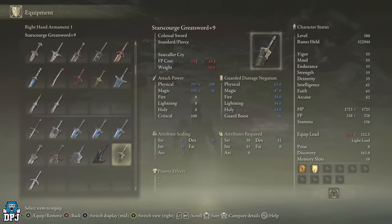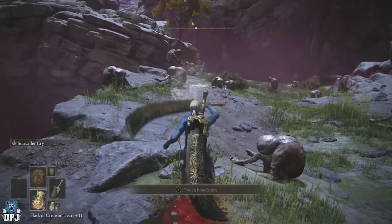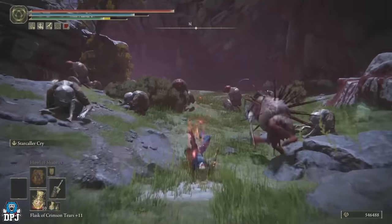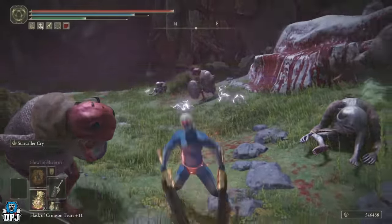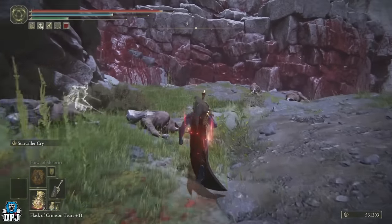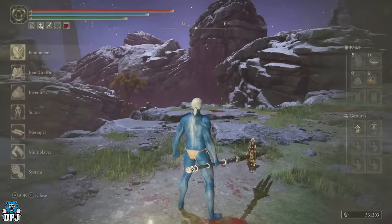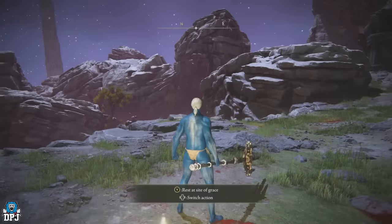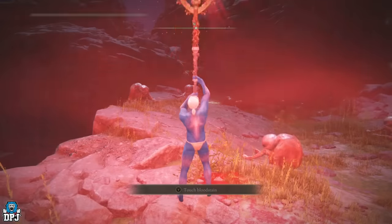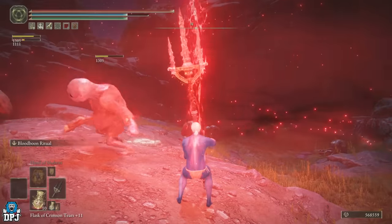There are other weapons that work well here. The Starscourge Greatsword works great — just equip it, run in and press your unique attack twice to take them all out, though it requires a bit more effort than the Relic Sword. Mohg's Sacred Spear, which you get for defeating Mohg — the main boss of this area you had to beat to enter the DLC anyway — is also quite good. It has a great area-of-effect attack. Stand amongst the enemies and it takes barely any work to earn a ton of runes, though it still isn't as good as the Sacred Relic Sword.